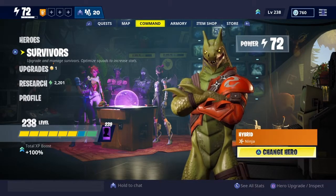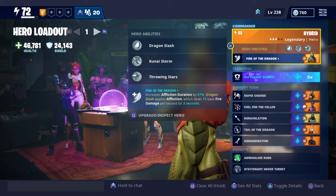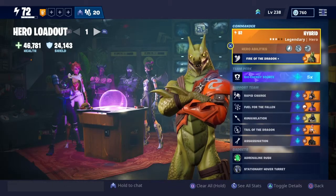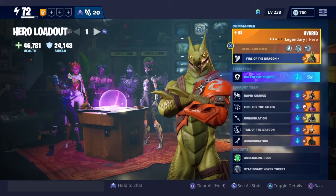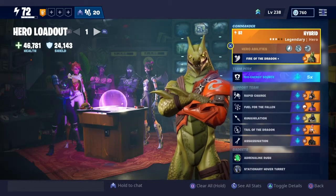The update dropped when Season 8 came out and I've seen a lot of people making videos on their hero loadouts, so I'm here to show off some of my builds that I've created over the past five weeks that it's been out. So let's get right into this. I have Hybrid right here, and you could go with a different hero — it really doesn't matter. You could run this with any ninja or any hero in general.